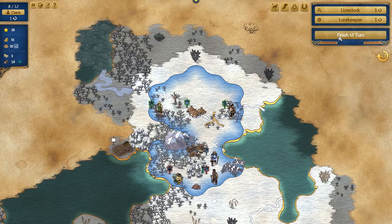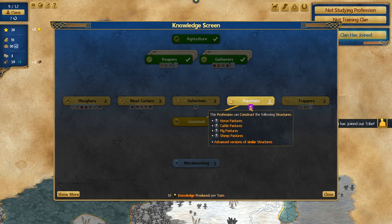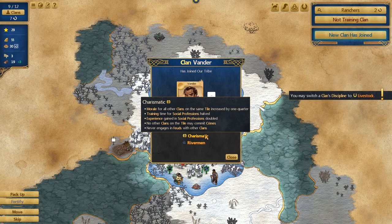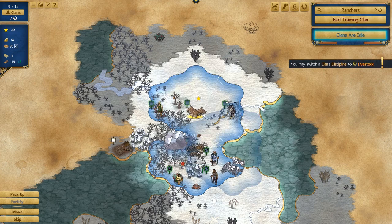Should be just a couple more turns. That will hopefully mean this clan will be able to train up more quickly as well. A charismatic clan has re-entered. We do have an iron deposit there, so that'll be the next thing we start thinking about.